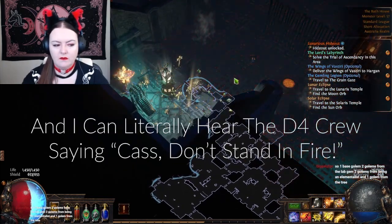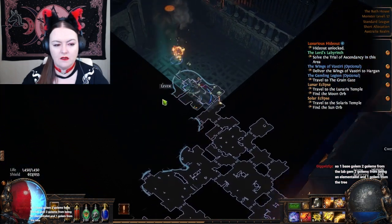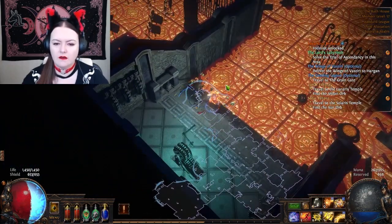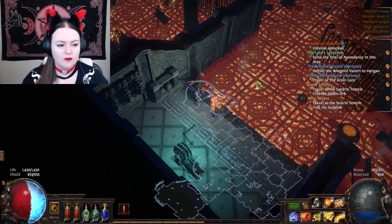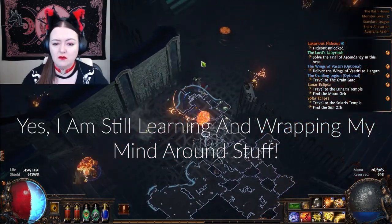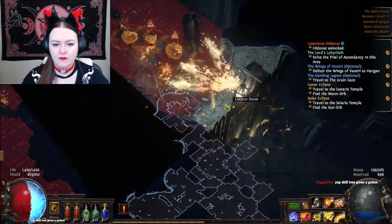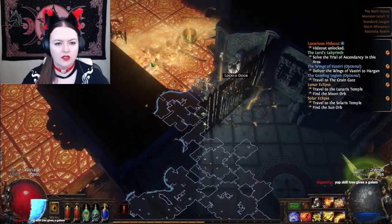So one base golem, two from labyrinth, two from being an elementalist, and one from the tree - okay, right, that's like part of the skill tree, gotcha. I could see myself being down with that, for sure.